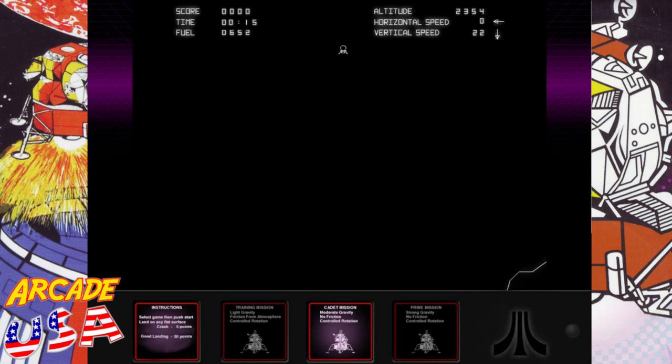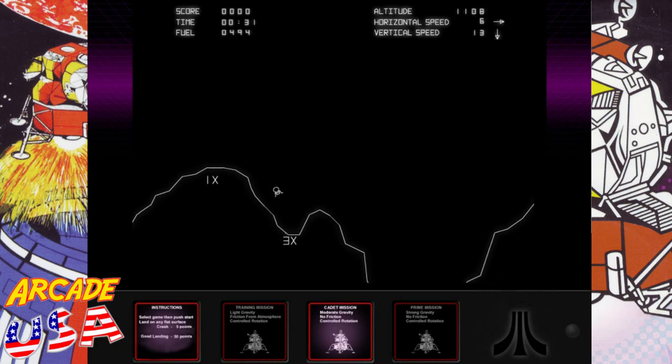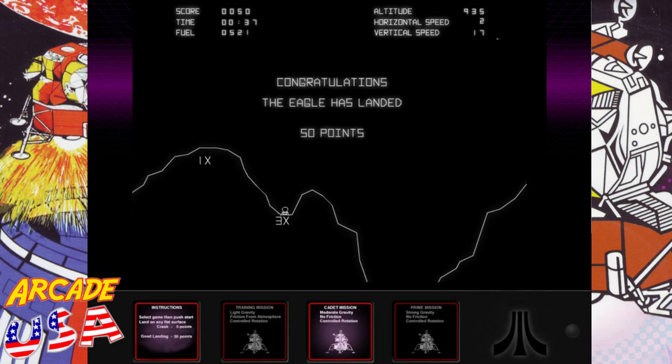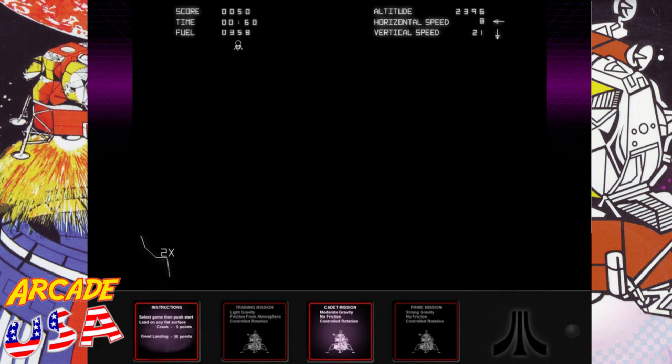The idea is you want to try to land as many times as you can before running out of fuel. I think I found a 3X over there — I want that 3X! Coming in hot... boop, yeah, 50 points! Awesome. There's also no abort button like you had in the arcade, where if you got in a bad situation and hit a button it would thrust you away from the surface. That's not present in this version.